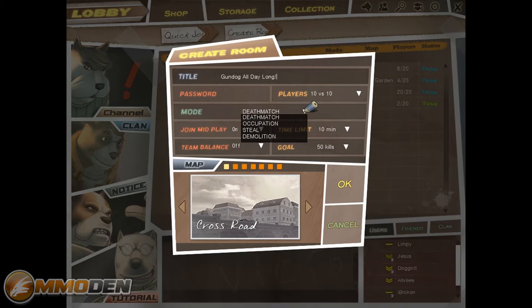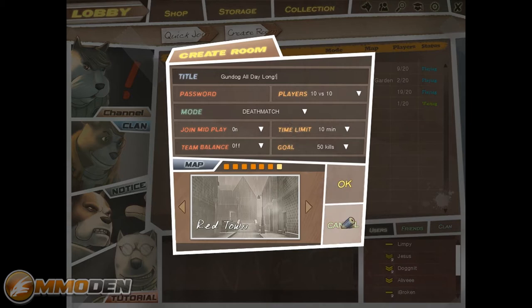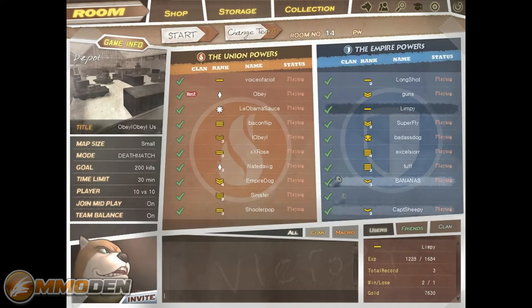They're pretty straightforward game modes. As far as players are concerned, you can do everything from 1v1 up to 10v10. You can also set a time limit, set a goal, and set team balance to off or on — I highly recommend putting it to on, otherwise you're going to end up with all these guys piling up on one side and getting a whole bunch of kills. There are seven different maps available. I'm not going to create a room because there aren't a lot of players right now, so I'll jump into an existing one.